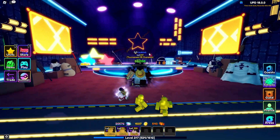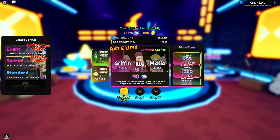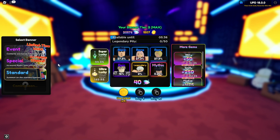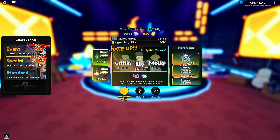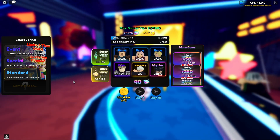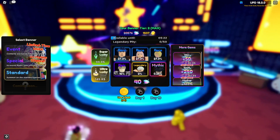The fifth way of getting star remnants is through summoning on the banner. You can get them from any of the banners, though it's a pretty low chance — not a very reliable way. But if you're spending a lot of gems, you can expect some star remnants, as you have a chance of getting one in every single summon you do.